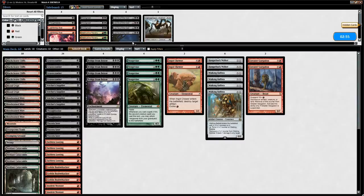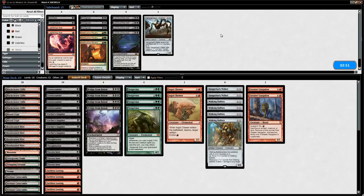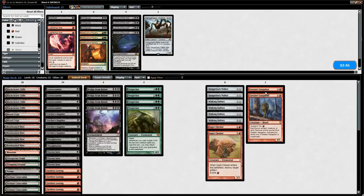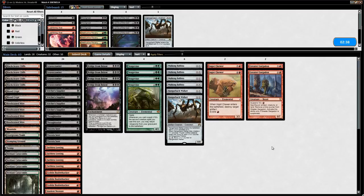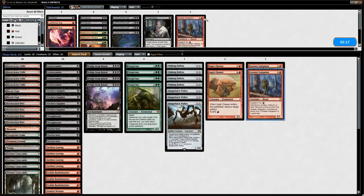If we had found our Red Source we probably would have been able to close out the game in time. Could reconsider whether we want Ravenous Trap, but we can probably rely on Ingot Chewer or just being faster. Since we're on the play, we want to be more proactive and get stuff into play before Relic happens — maybe we want an extra Hangerback Walker. We cut a Gargadon and try that configuration.